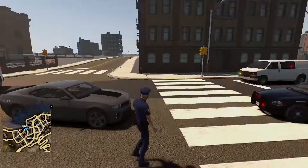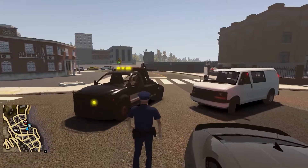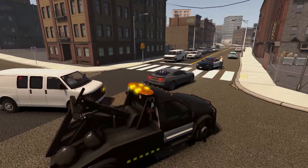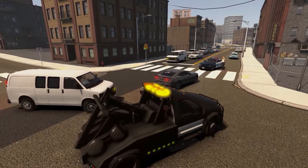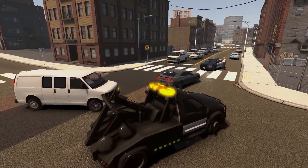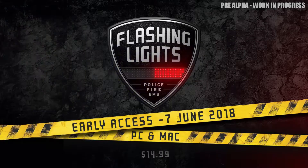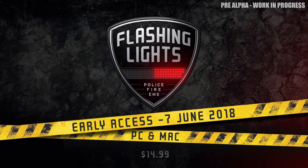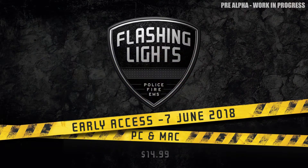We are currently working on systems for a tow truck vehicle, which we anticipate will be added shortly after the game's release in early access. This is a placeholder model. Players will be able to call out the AI-controlled vehicle to remove other vehicles that block fire access or have been involved in an incident. Later, we plan to give players control of the tow truck too. This is just a taste of the content we are already working on for updates throughout early access.